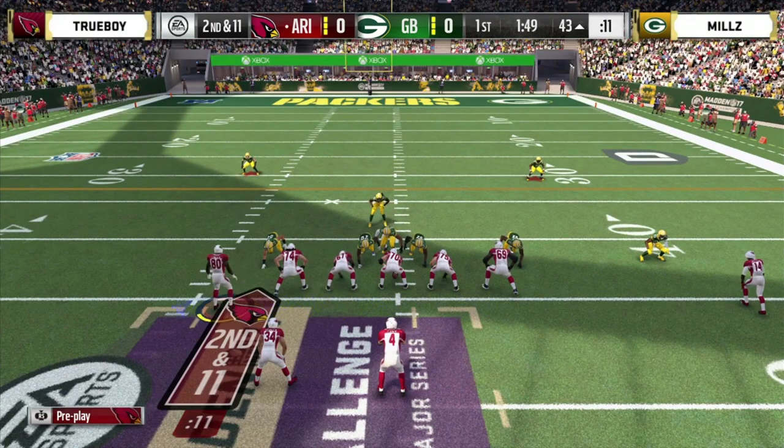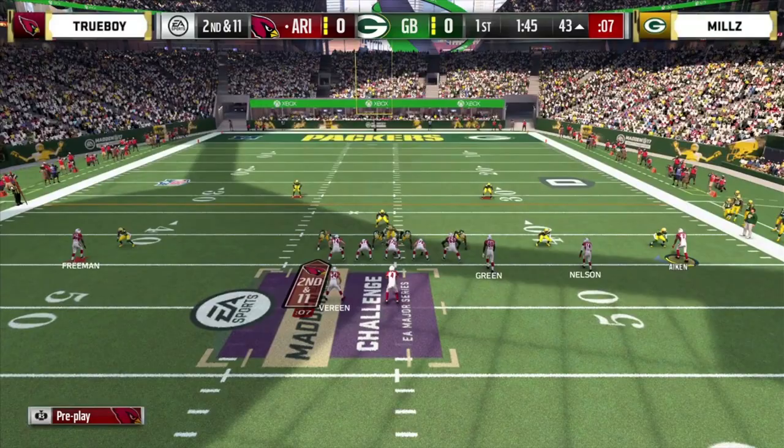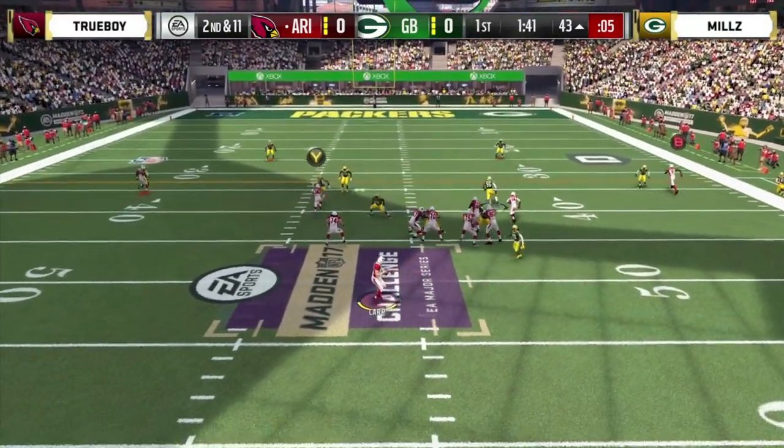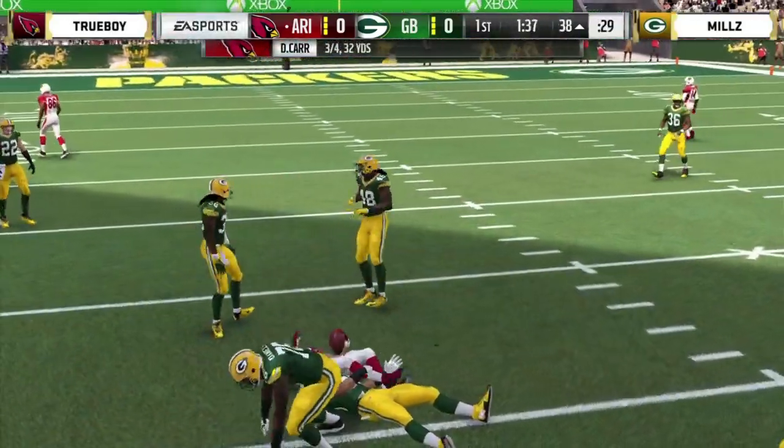Second and 11. Carr in the gun. Slow play by Trueboy — working that clock. And almost throws the interception, but a great grab. That'll make it third and five. Mills wanted that one — he was right there with his user defender.